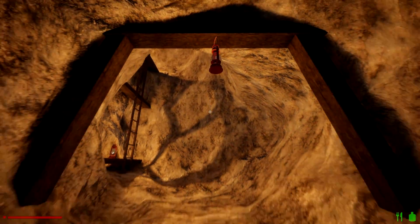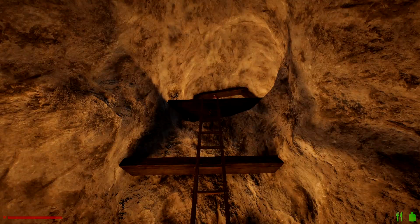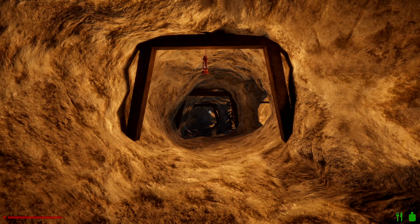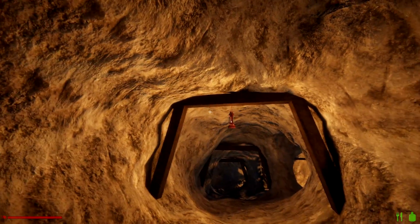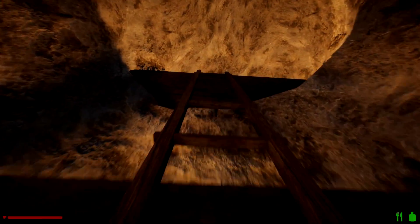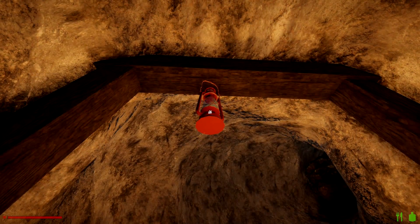That sounds nice too. It looks really good, doesn't it? Look at the lighting compared to what the Java version of Rising World looks like — very yellow, and the textures kind of melted together. There were times when I would lose track of if I was looking up or down. Step into the ladder, go up.